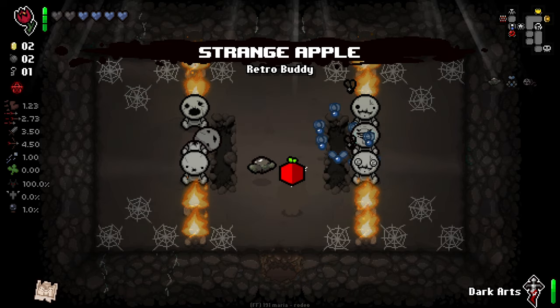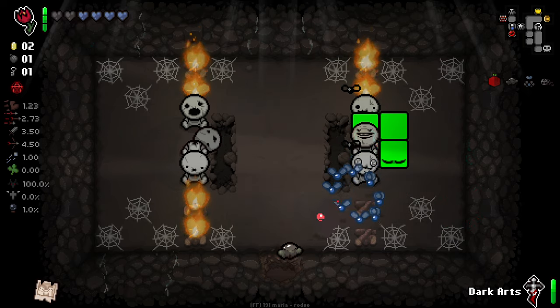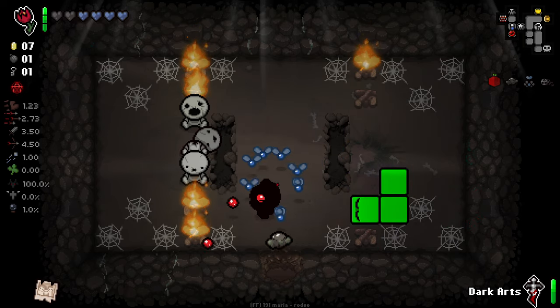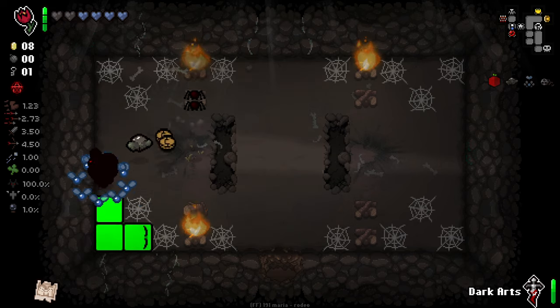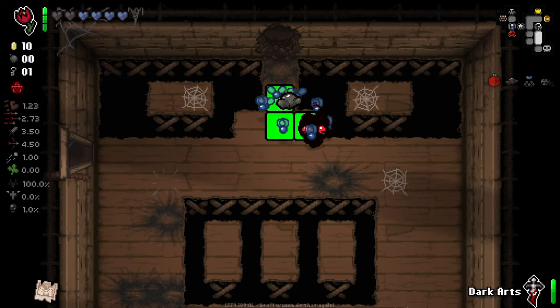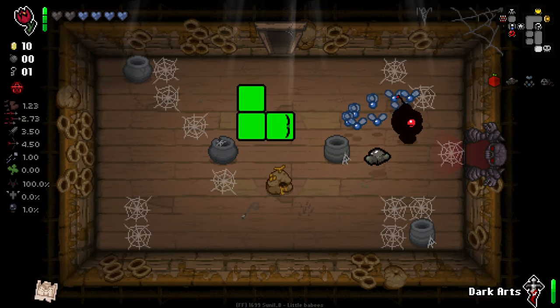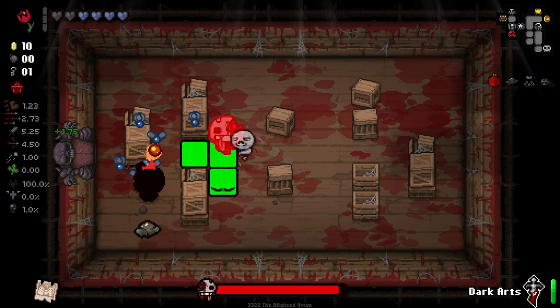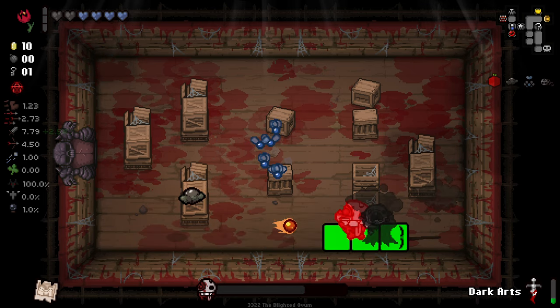We get Strange Apple as well — do not mind if I do. I'm going to blow up all of these for the chance at Head of the Keeper or Coupon. I'd rather have Coupon than this active, I think. Strange Apple's pretty decent — little bit large and in charge, but overall pretty good. It does give us a damage up as well, so that makes it a little nicer.